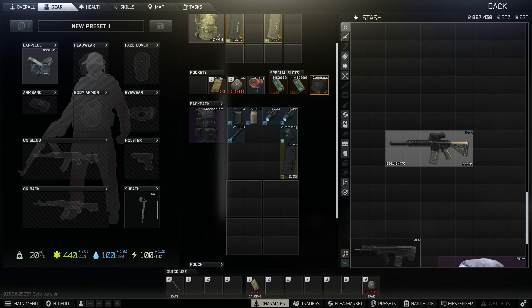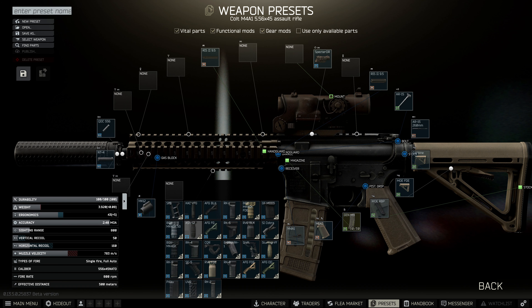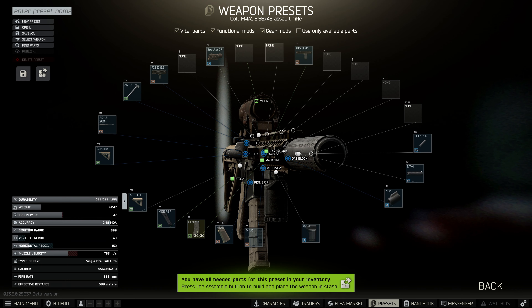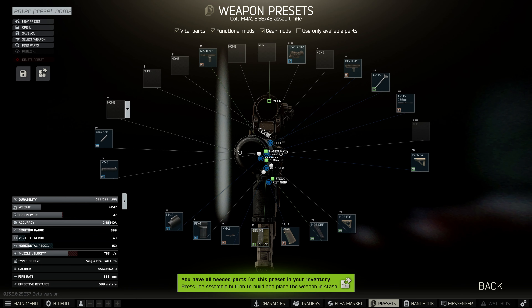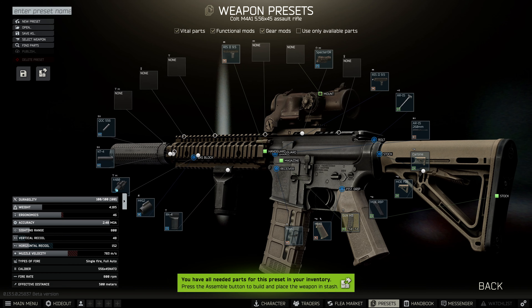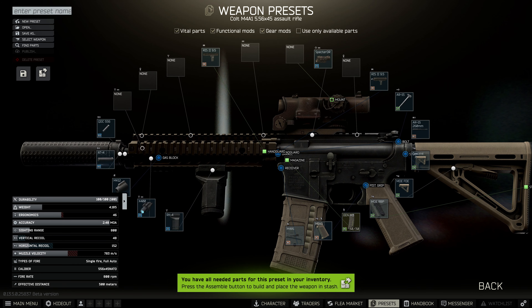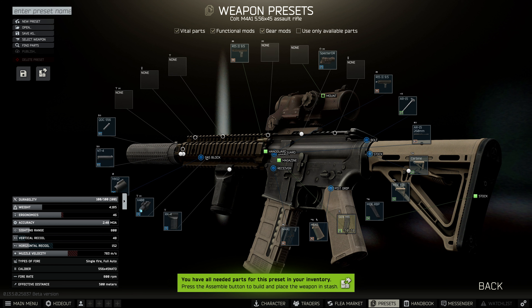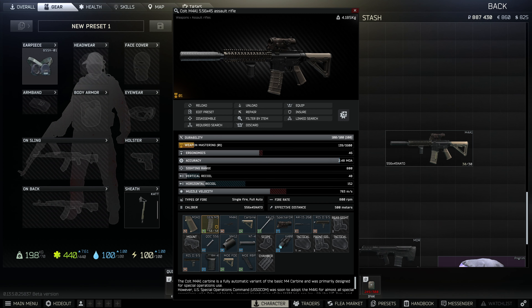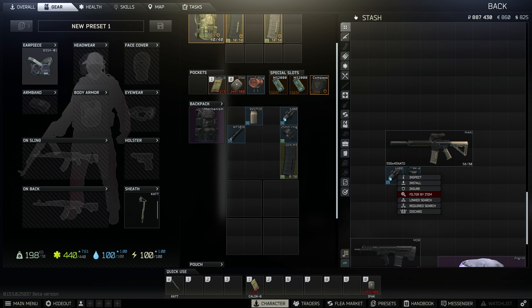Now we can get to the build we want to achieve. First things first, we're going to put on a foregrip — the RK4, which is available at level 2 traders. We're going to keep this 100% trader only. We'll go for the RK4, the X400 flashlight laser combo, and then keep with the Elken scope. For me, this is the best trader-only M4 build and comes in at 150k. Here are the individual parts that we just bought from the trader — the X400 and the RK4.